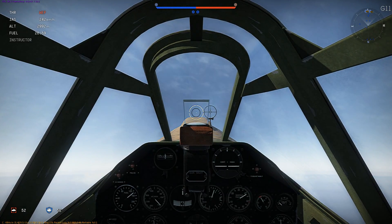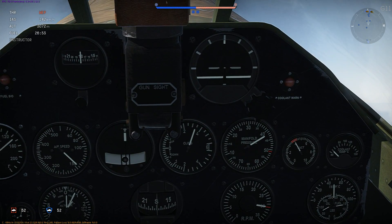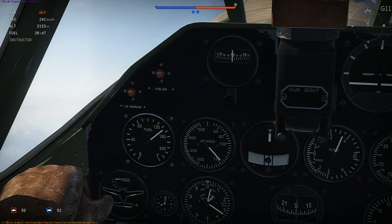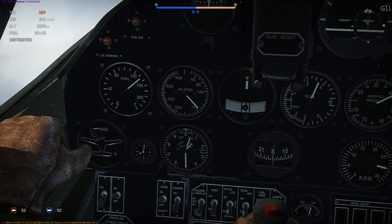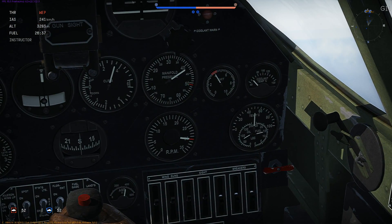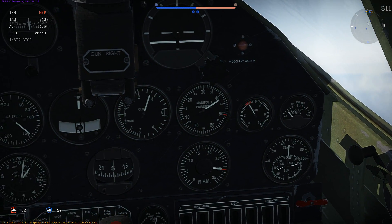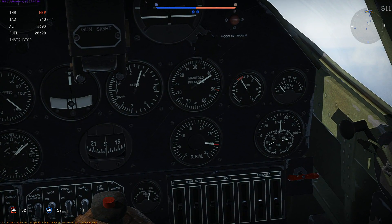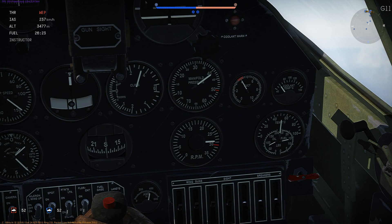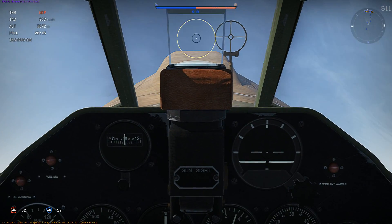Another thing — your gauges do work. So if you want to actually fly in cockpit mode, most if not all of these are actually working. Your fuel, your airspeed — that's in miles per hour because we're in a British or American aircraft, though I have mine set to kilometers per hour. Your coolant temperature right there, RPMs — you can see it drops down and then push forward and goes all the way up. Same as your manifold pressure, climb rate, and heading.